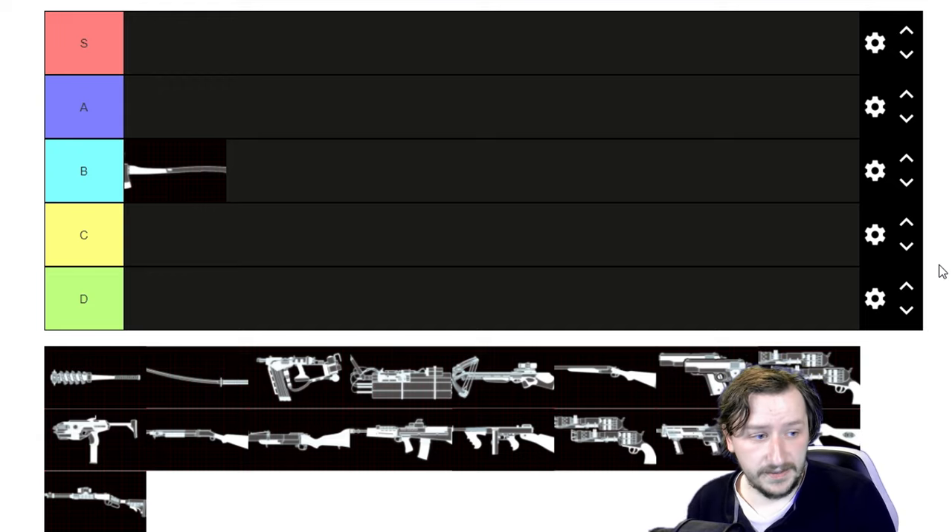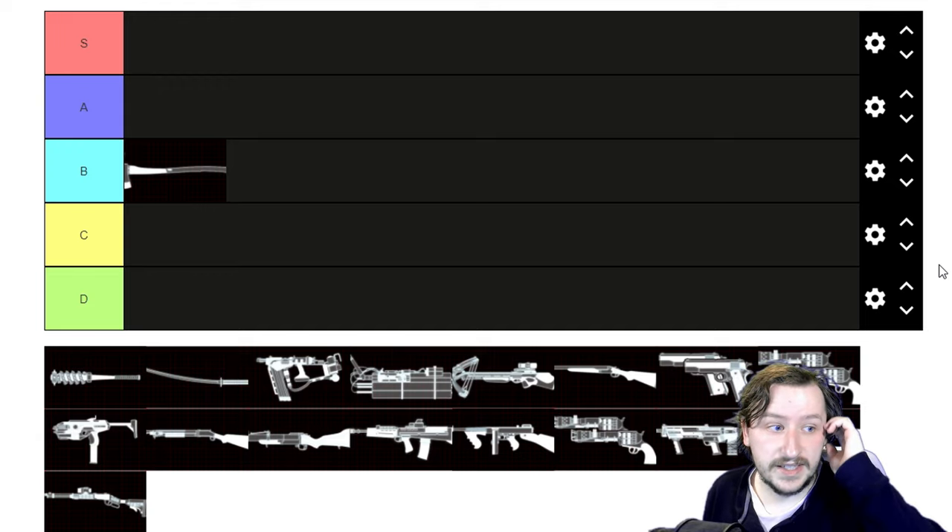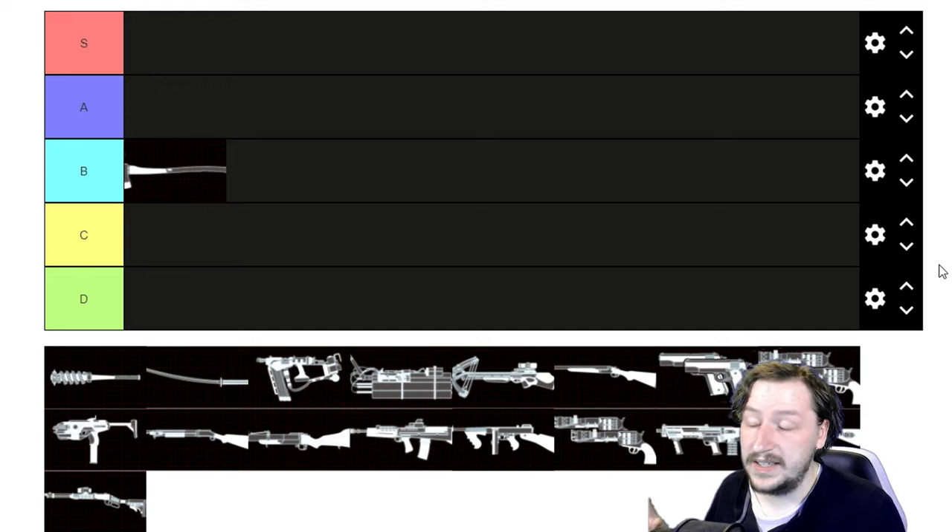Let's talk about the Fire Axe first. The Fire Axe weighs five. It does 90 damage with its primary attack, 135 damage with its heavy attack, and 20 damage with its bash attack. It is always a slashing attack unless you're using the bash attack, where it counts as a bludgeon. It has a 1.9 meter hit range — longer than the Crowbar's 1.5 meter range. The axe has a block and parry multiplier: blocking gives you 40% reduced damage, and parrying gives you 50% reduced damage, which is good.